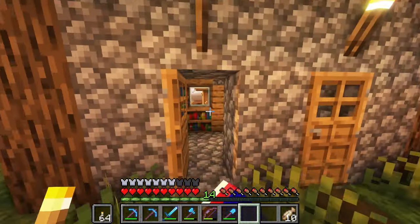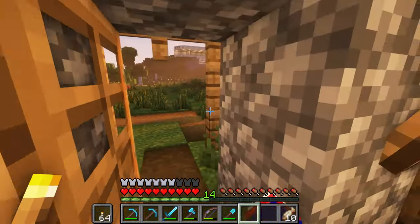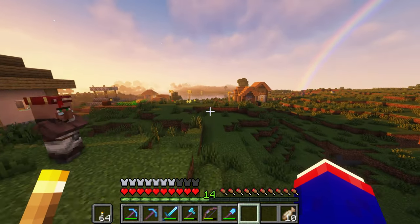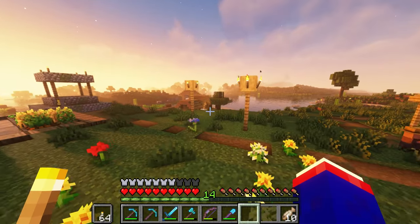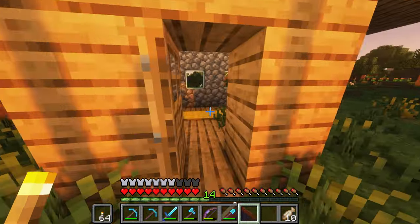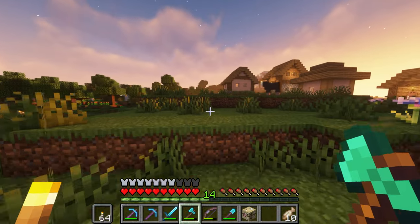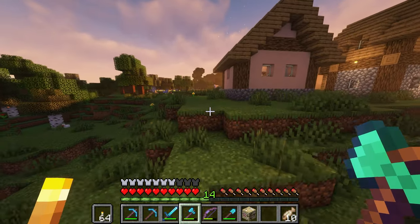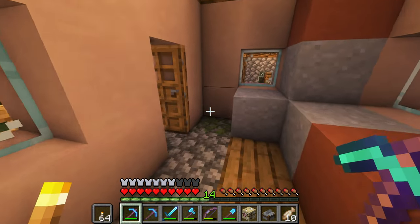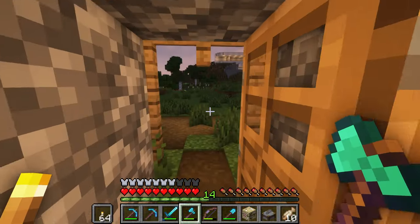I'm also gonna need to fix some of this. We have a librarian — does he have a bed around here? No. Let's go around and check out where these guys are living, what they're doing, and then tear down their village. I kind of want to collect all the profession blocks. I put my fletcher down here — I'm pretty sure I stole the stone cutter. Nope, didn't steal the stone cutter, that's good. Then we're gonna have a gathering area so I don't have to find these guys all the time.